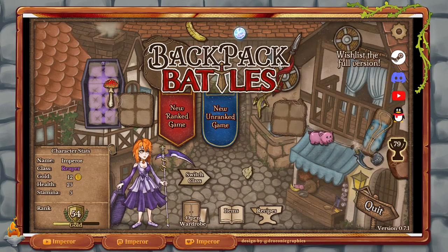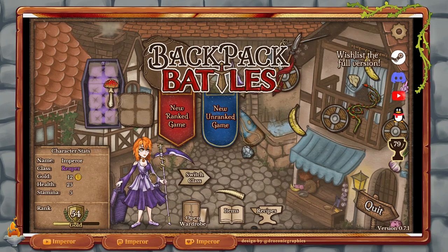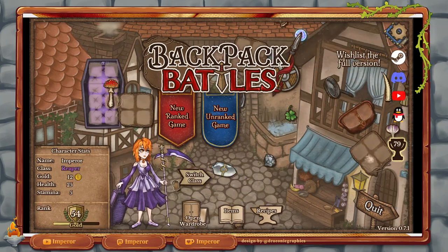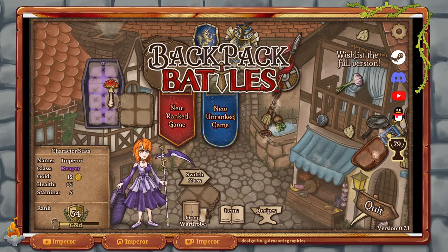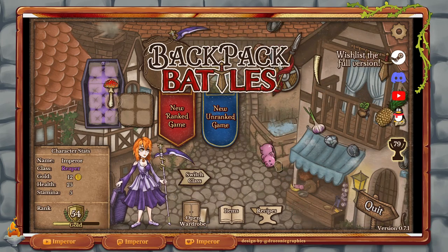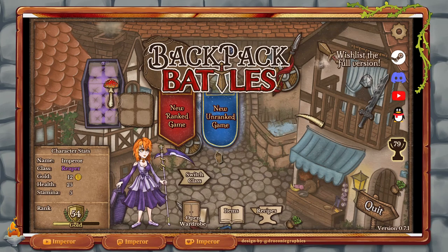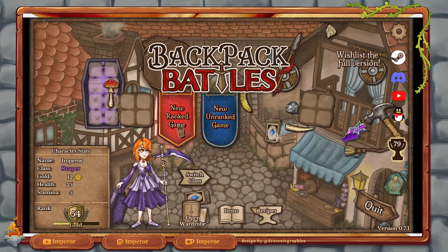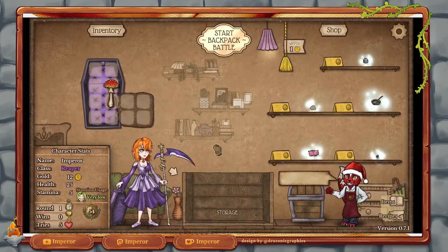I just want to show you a single run-through of it. We're going to play the Reaper class. In the demo there are two classes, the Ranger and the Reaper. I've been doing some of the Reaper — you can see my rank down here. I'm currently in the gold tier. It's a very interesting little puzzle game, an auto-battler thing. So we're going to do a new ranked game.